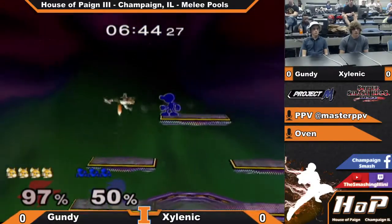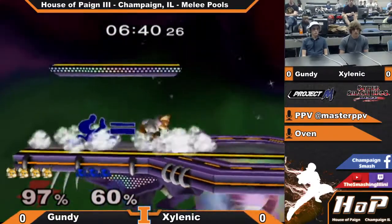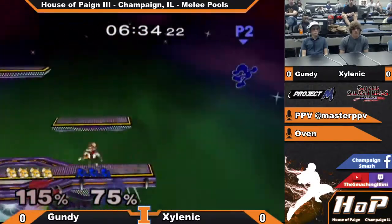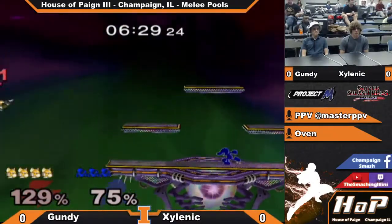I know that Game & Watch relies a lot on the throws, but not seeing a lot of grabs so far. Good down tilt there, popping him up. Unable to get a follow-up though. Hit him with the parachute. I feel like Fox falls a little too fast for down tilt kills to be useful.